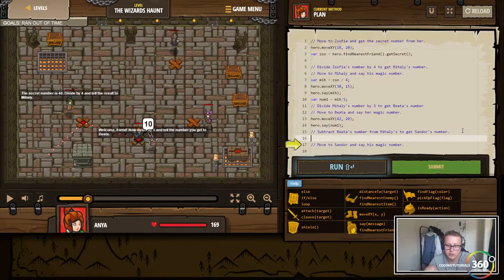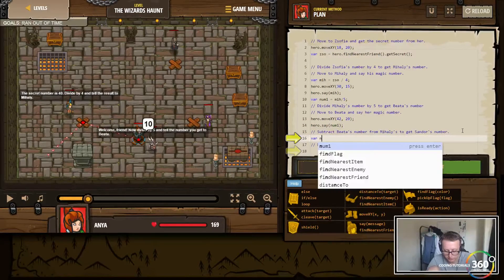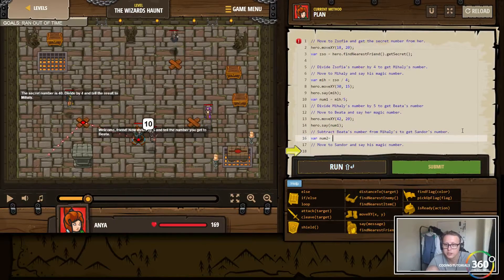We're going to create a new variable called num2 and set it equal to myths minus betas — so myth minus beta is our num1. Then we want to move to Sandor at position 3836.